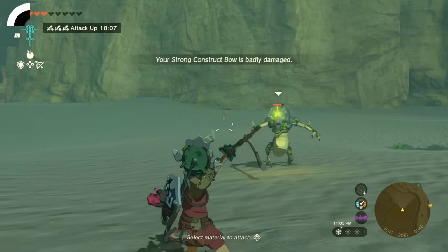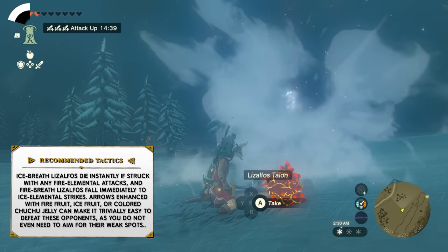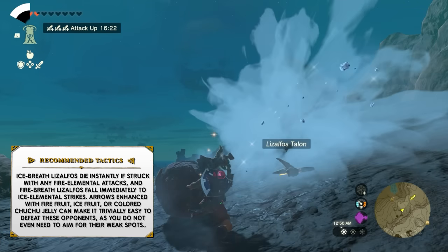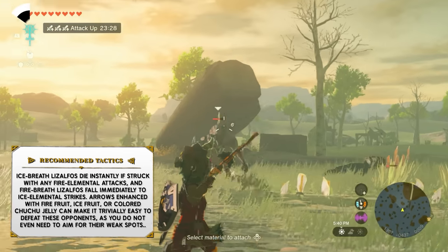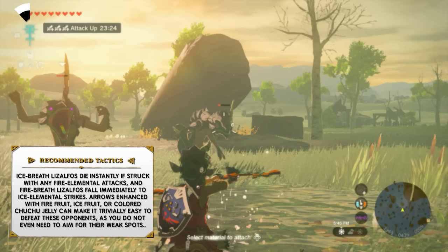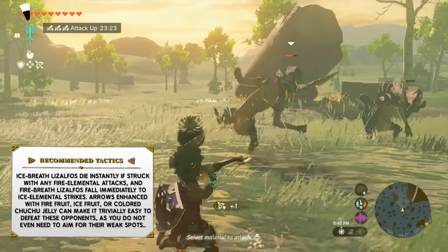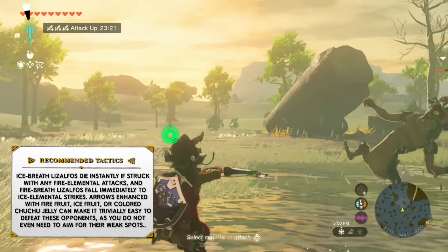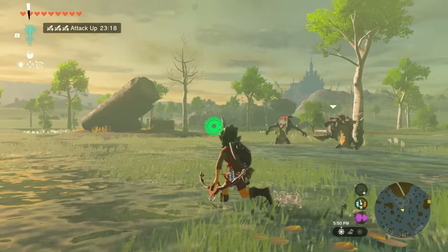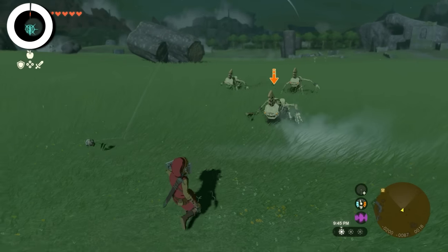Ice-breath Lizalfos die instantly if struck with any fire elemental attacks, and fire-breath Lizalfos fall immediately to ice elemental strikes. Arrows enhanced with fire fruit, ice fruit, or colored Chuchu jelly can make it easy to defeat these opponents because you don't even need to aim for their weak spots. It's also good to freeze or shock Lizalfos because their strongest asset is their mobility, and being able to stop that is the key to defeating them.